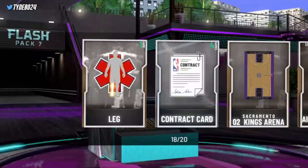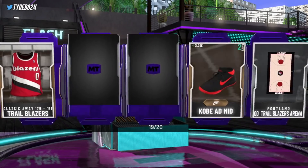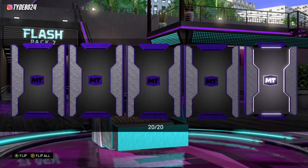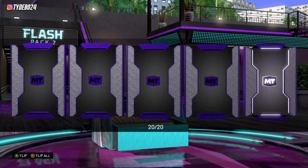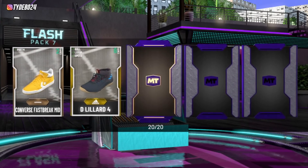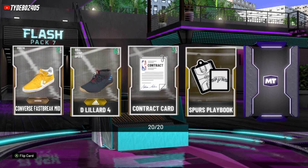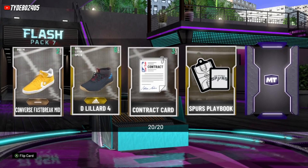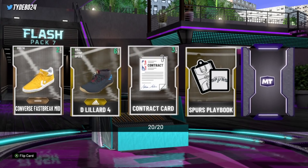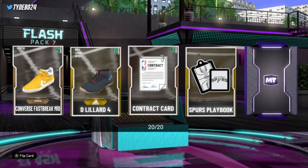Hopefully we can get something out of these last couple packs. Last pack — come on! What is this, the 60th pack? This is crazy. I would never expect this. So what are our options here — we got Clay, Tracy, and Dirk. I wouldn't be against Clay. If it's Dirk I'm going to be pretty disappointed, because Clay and T-MAC are probably worth — Clay at least a couple hundred k and T-MAC I'd assume like 800k or probably more than that. Dirk is just not good.